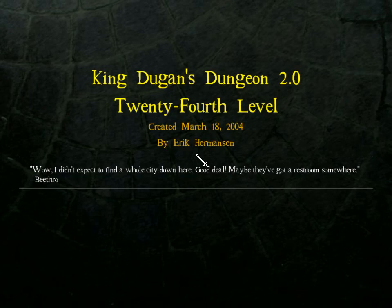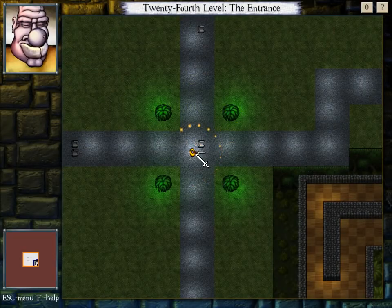I didn't expect to find a whole city down here. Good deal! Maybe they got a restroom somewhere. Level 24! We have entered the city! Dun dun dun! See you then, everybody!